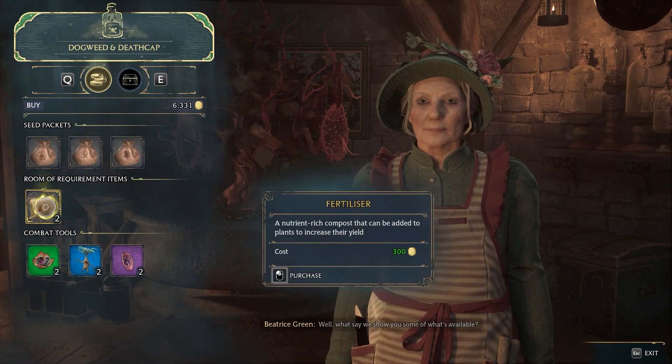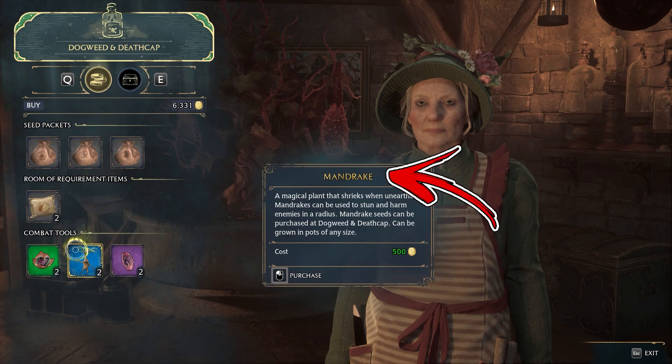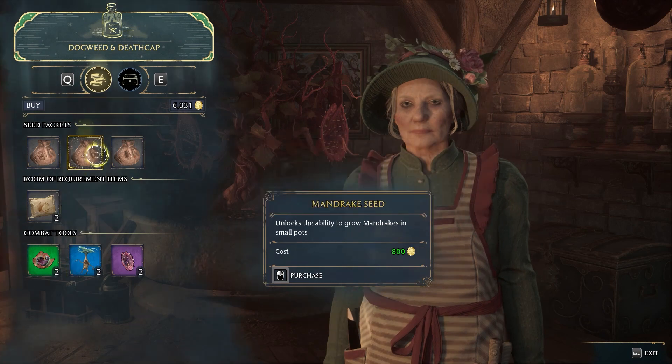Once inside the shop, check the combat tools she sells. The second item is the Mandrake you need. You can also grow one by buying the second seed she sells — it will require a small pot you already obtained during the main questline.